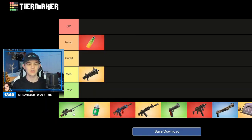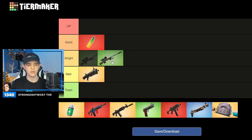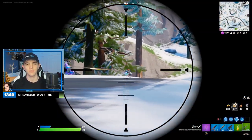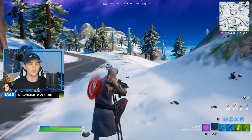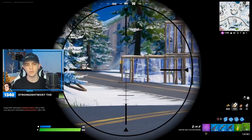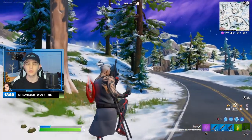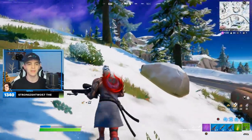Moving on, we've got the hunter bolt action sniper rifle. I'm going to put this under all right — it's close between all right and good, but here's my reasoning. The headshot is not 200, and that is the reason why. I feel like all snipers in the game, the headshot should be at least 200. If you hit a headshot, they're tough to hit — you deserve the kill. If it was a 200 headshot it would be under good. It is a fun rifle to use, it's got three shots in the clip, and the fire rate is actually pretty fast for a sniper.